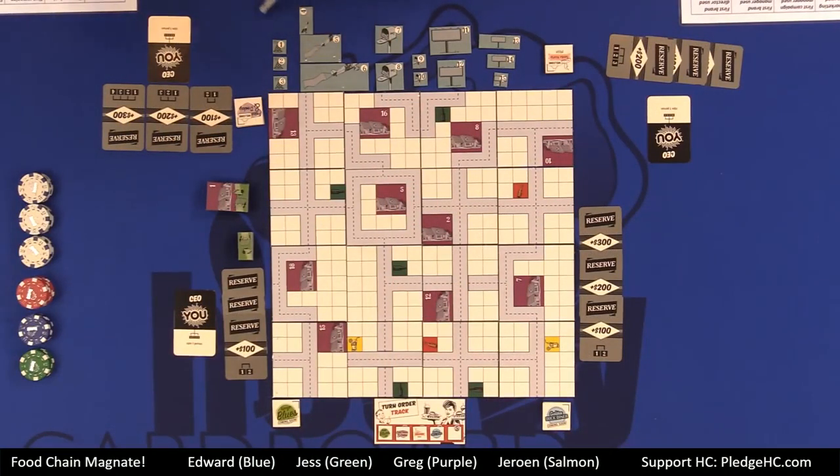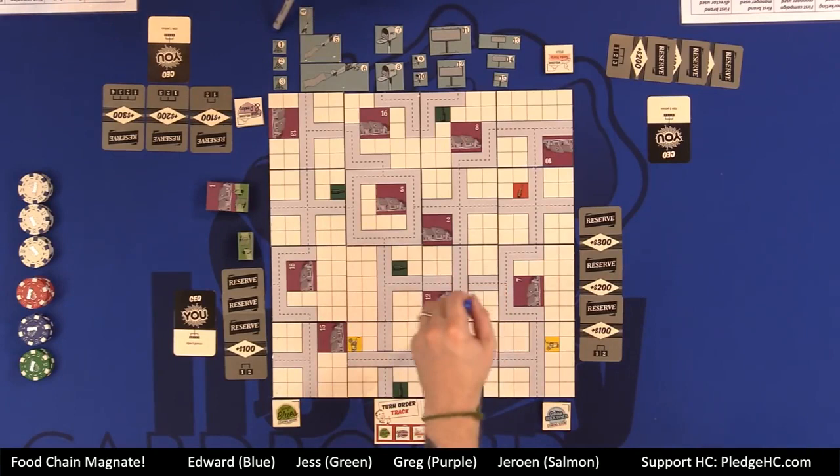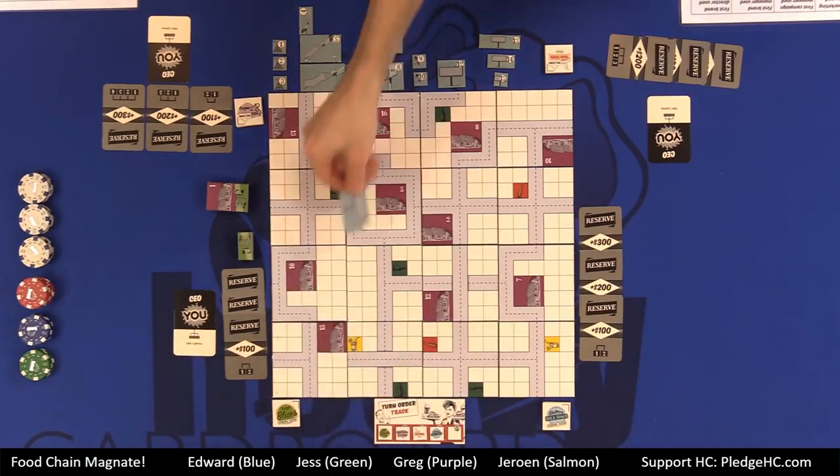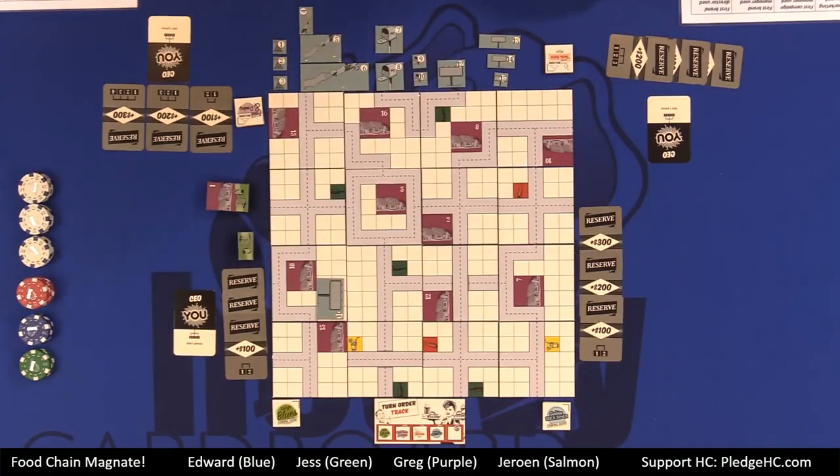Phase six, all the marketing campaigns fire, just in numerical order. Radios market to the tile they're on and every adjacent tile — so if it's on this tile, it would market to all nine of those. Planes market to every house they fly over, depending on the width — they're one, three, or five columns wide. Mailboxes market to every house inside their area without crossing roads — it's fine to walk through a house. And finally, billboards market only to what they touch directly. Some of those bigger billboards could be placed here and it would market to both those houses.